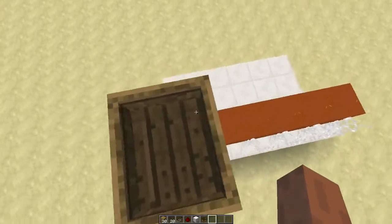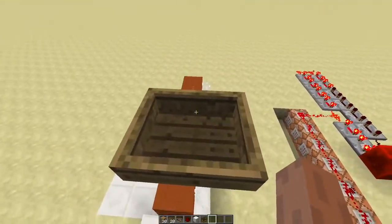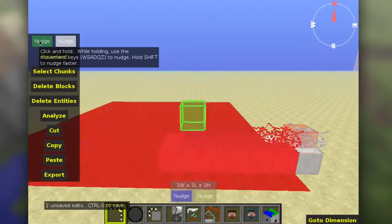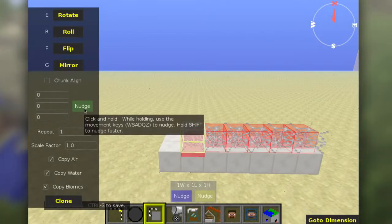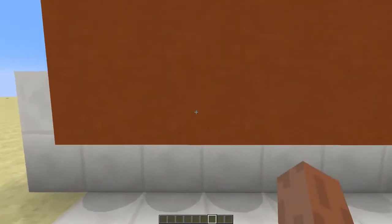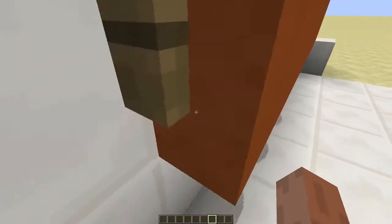So now this boat is not just flying in the air — you also cannot move it. And since boats are solid entities, you can still stand on it and it will act like a solid block. Now we'll move the boat down a bit, place back the cobweb, and clone that boat like this. Now the falling sand appears to be solid, even though it is the boat that is actually doing the trick.